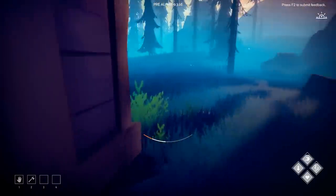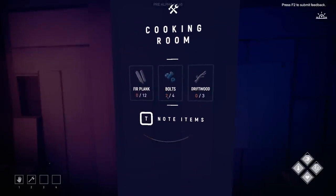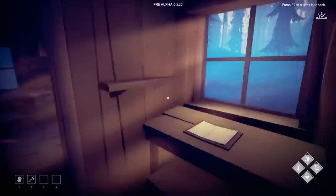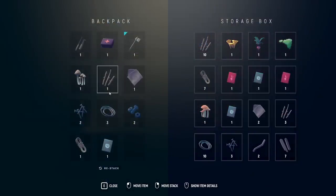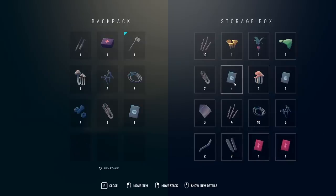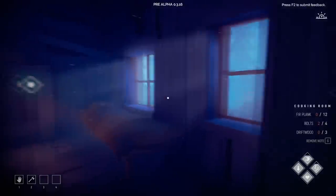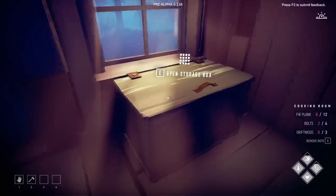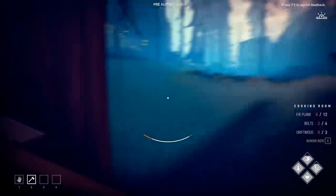Back home — let's drop off resources and see what other buildings we can construct. The cooking room requires driftwood times three, so we may need to go to the lake for that. We do have the fur planks for sure. The storage attic requires nails times four and planks times twenty-eight — quite a lot. Let's see if we can chop down a tree with the new axe. Smaller fur trees — can we chop those?